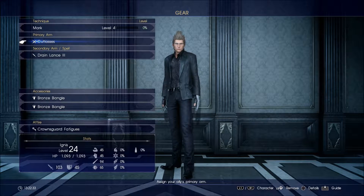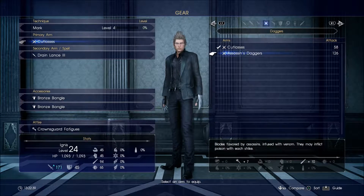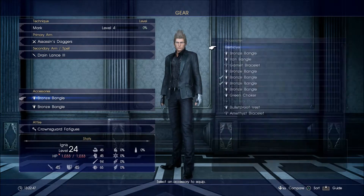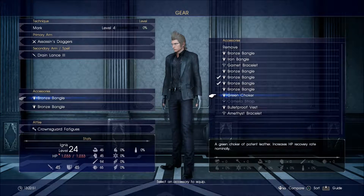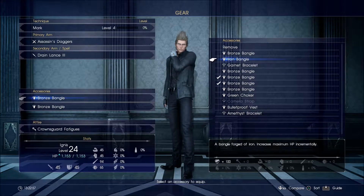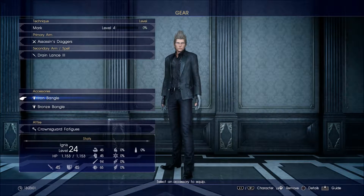Next we're on to Ignis - we're going to give him the Assassin's Daggers which improves his attack from 58 up to 126, which is fantastic. He's already got the Drain Lance which is great, and he's got two Bronze Bangles. Is there anything better than Bronze Bangles for him? We do have an Iron Bangle that he can use. Let's give him one Iron Bangle to have with that Bronze Bangle.